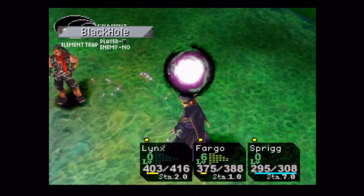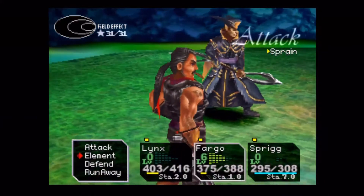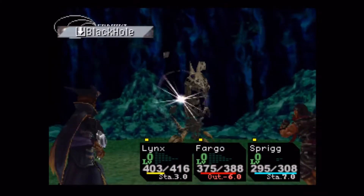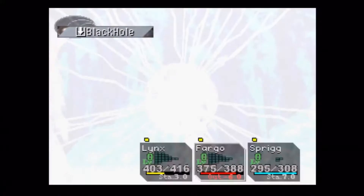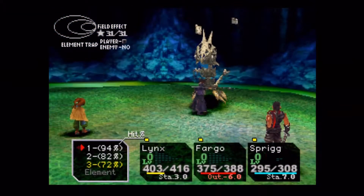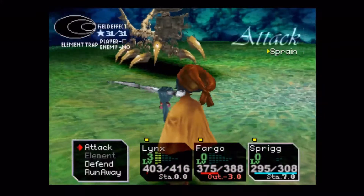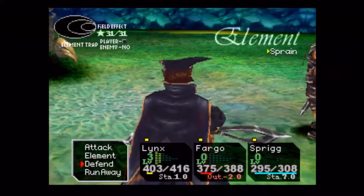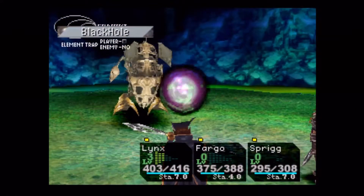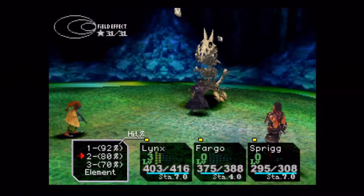If I remember right, this guy casts this constantly - it kind of felt like the green dragon where he'll just keep trying to use it over and over. I think that's part of his attack pattern: if the field ends up all black, he'll just keep casting it. Here we go, here's the second one. I just need to get Lynx's HP back up.